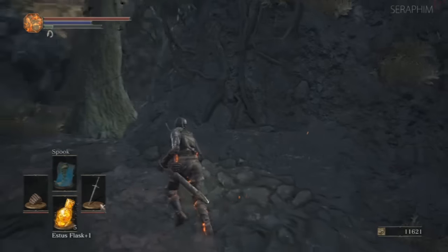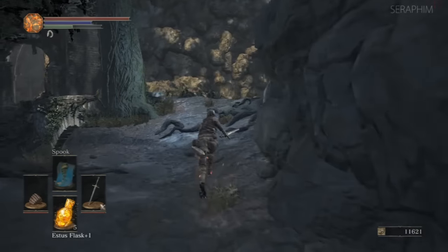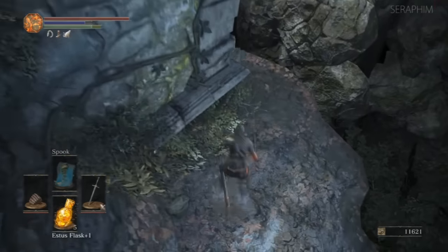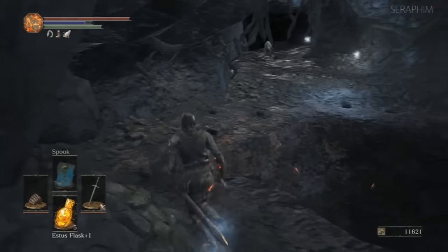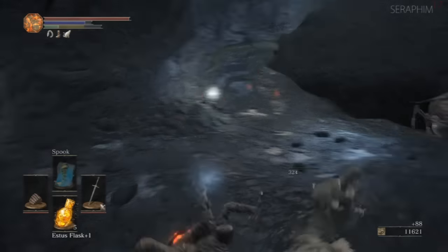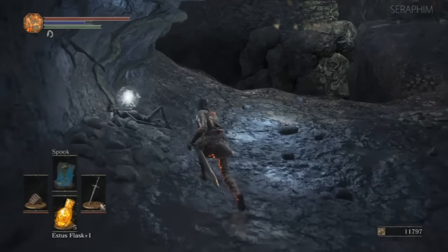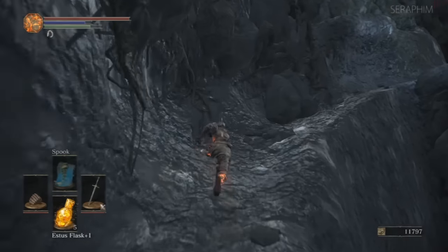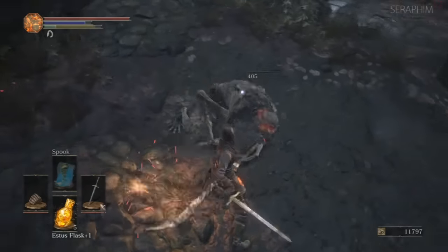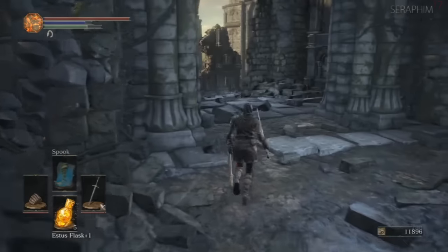Now we're going to be moving towards the next bonfire where good old Anri and Horace are. I was going to kill them to get her weapon, but I'd never killed her before in this particular sequence and I didn't know if there was any clever strategy. My thought immediately went to trying to get them to fall off — so that's what you're going to see me try, but it doesn't go so well. I end up killing myself, Anri kills herself, and then I have to fight Horace. The strategy is quite simple: if you stand on the edge you can bait them into attacking you, and if you've got Spook on you can survive the fall. They don't survive, and you get a really free easy kill.